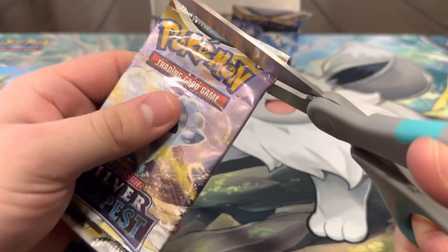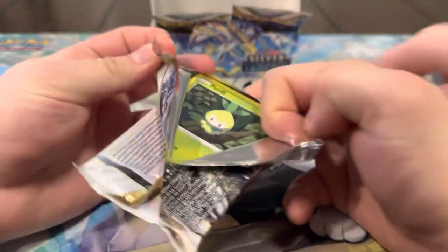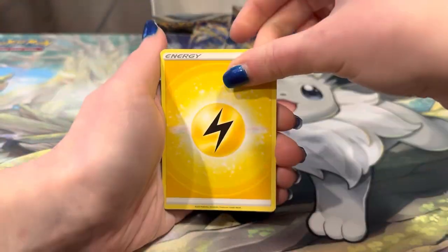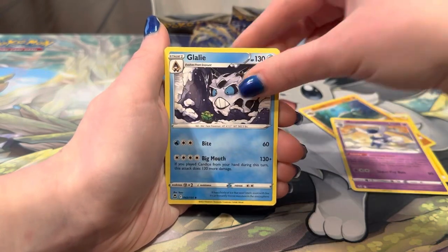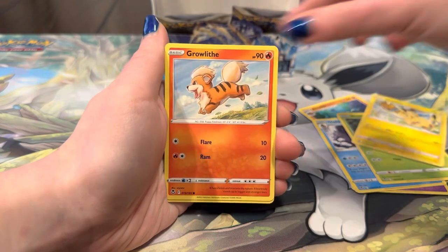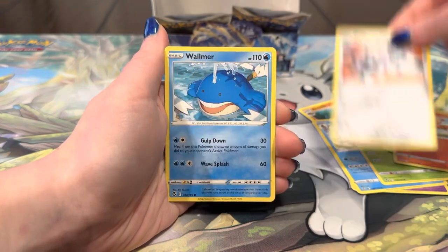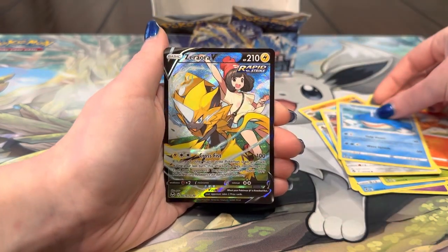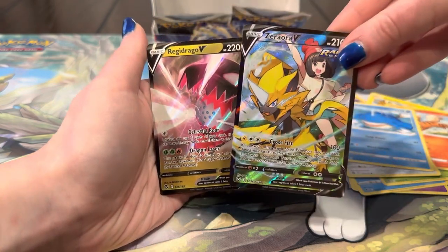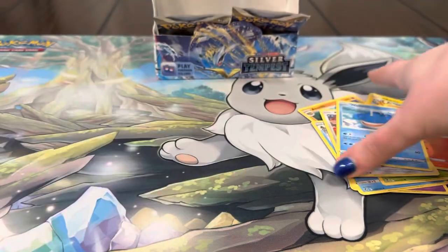Three packs left, let's see what else we can get — probably not much, but I'm already really happy. Energy, Natu, Meowstic, Jelly, Petilil, Pikachu, Growlithe, Inkay, Wailmer — and oh, Zeraora V character card! Let's go! We do have that one but that's nice, and a Regidrago! Let's go — two more hits, we'll take that!